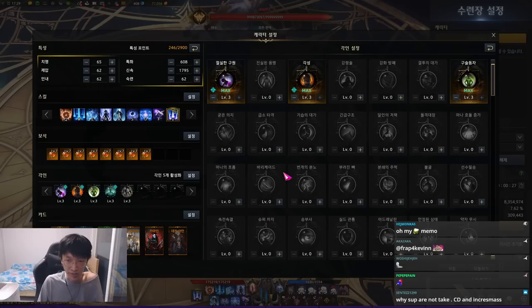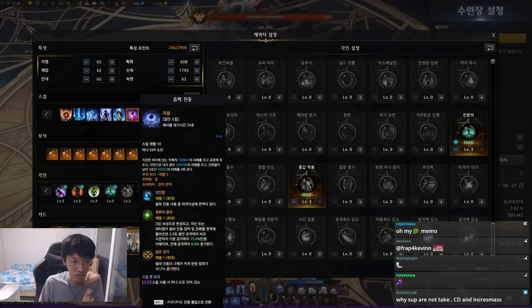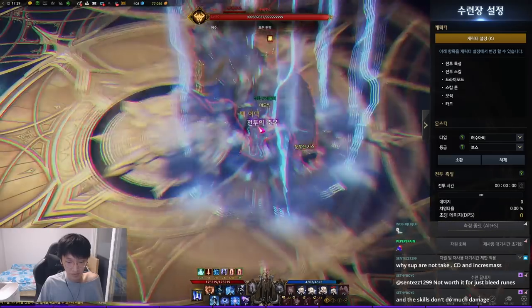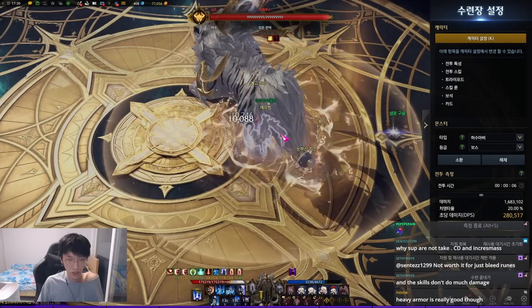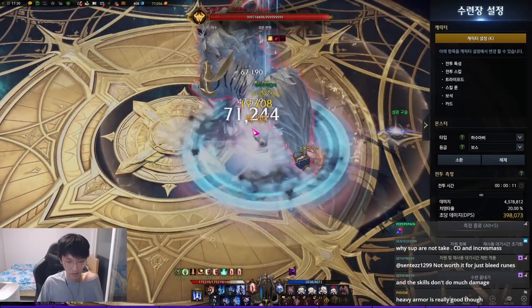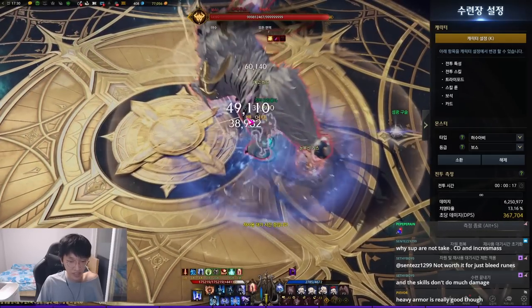For this build, you have to run max mana increase — you have to. I tried Conviction-Judgment with Conviction on Sonic Vibration and Judgment on Sound Shock, the common build, but even with Conviction-Judgment this build still runs out of a lot of mana. The only solution I found through research is max mana increase. You can see that there's no mana problem even on a dummy.